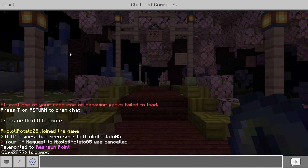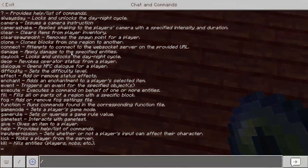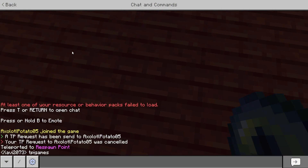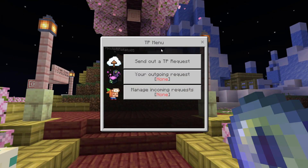Now let's go back to spawn really quick. Type 'tpi spawn' and it will teleport me to spawn. I put a marker right down here — markers are easy to place, but we'll go into that later.